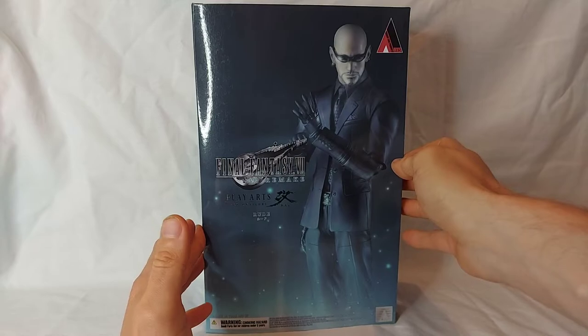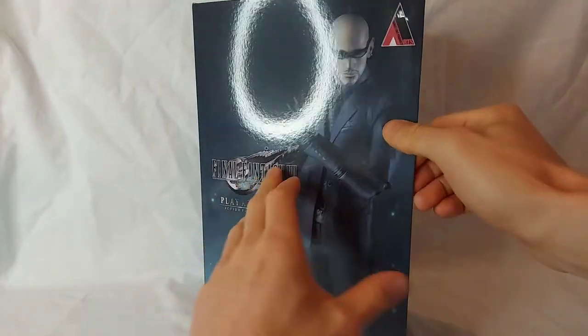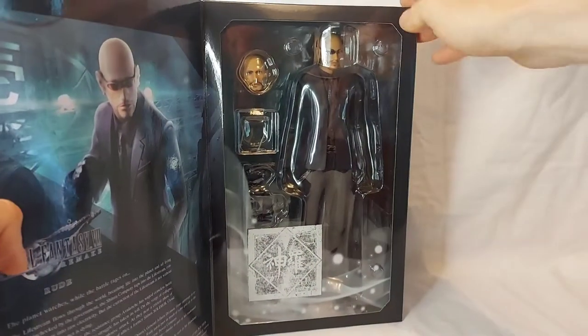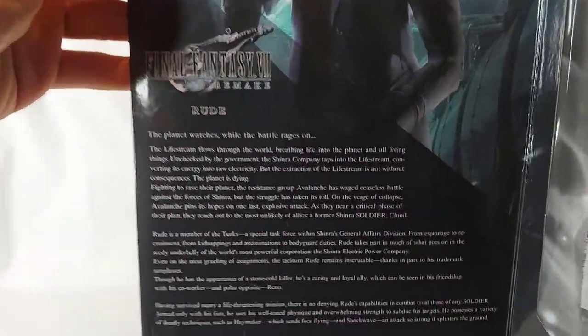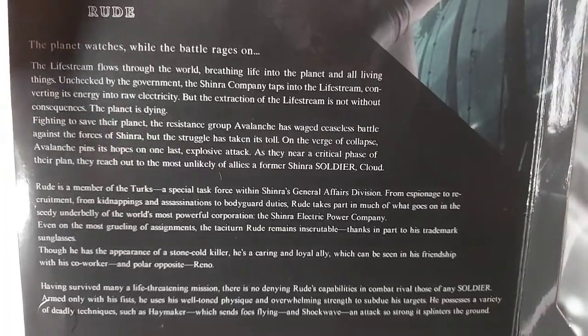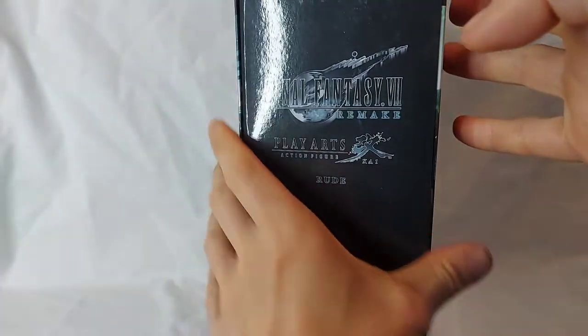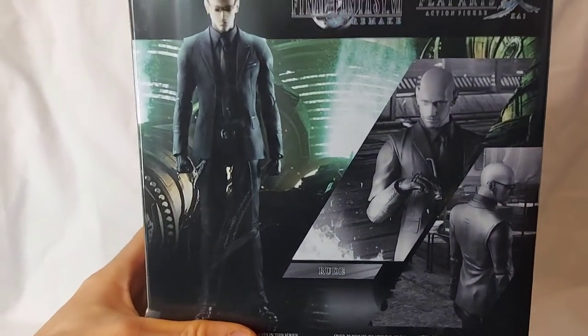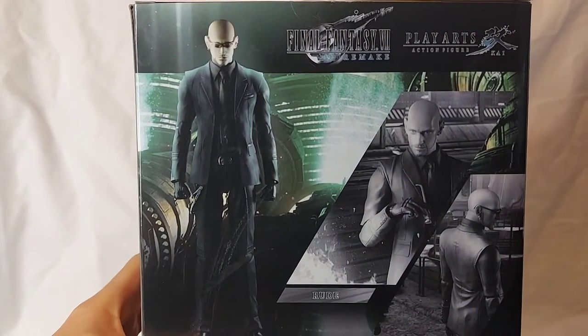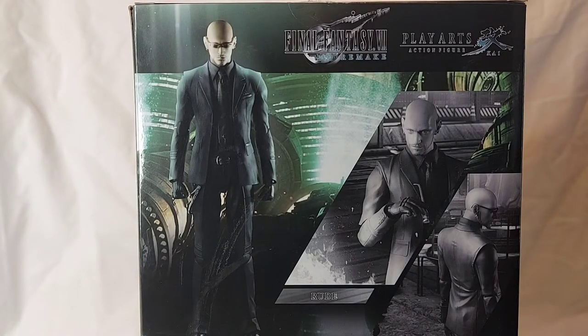Looking at the packaging, like the other ones, we do have a flap on the front that opens up to get a good look at the figure inside and his accessories. On this side, we do have a little biography for Rude, which you can pause to read. Just the logo on the side, and at the back, a few pictures of the figure plus some Japanese text.